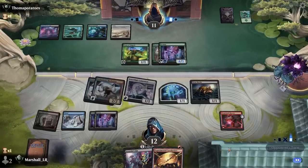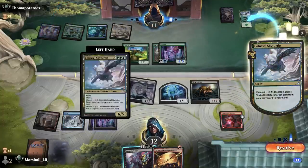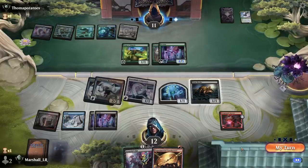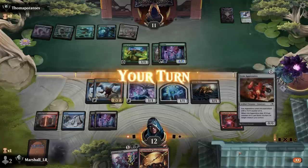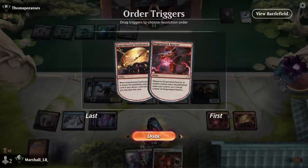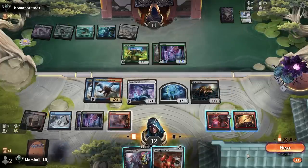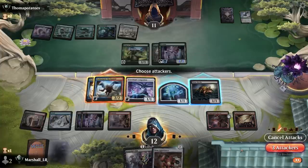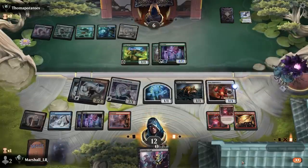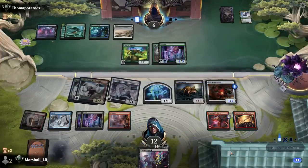They're getting back the Forest from their hand — they must have something sweet for next turn. Let's play this. We hit another mountain and I can go attack-attack-attack. They're down to six and then I can play this. This thing is just about ready to pop off and kill them.